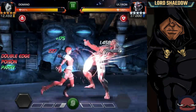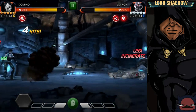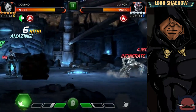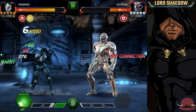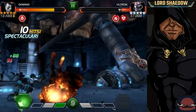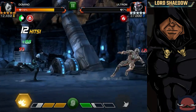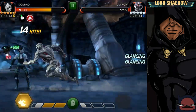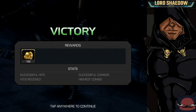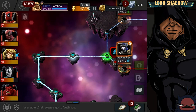Here we go — still doing the parry heavy. Now against Ultron, if I didn't have Red Hulk, Domino does a lot of bleeds but Ultron is bleed immune. Thankfully he's not incinerate immune, so along with Red Hulk I can wreck him as you see here and he just goes down. I did attack out of reflex and it glanced, so I took damage — you don't want to do that.